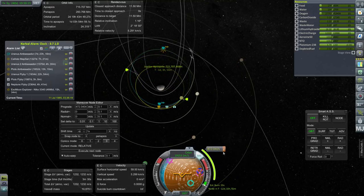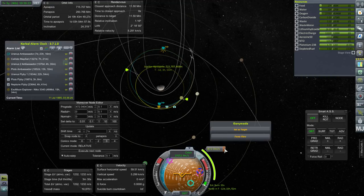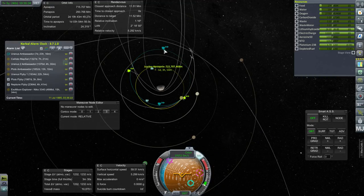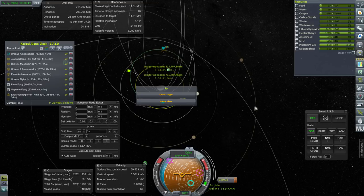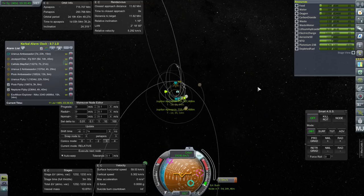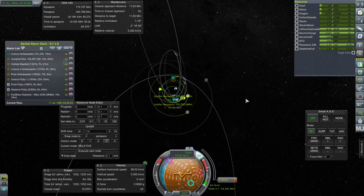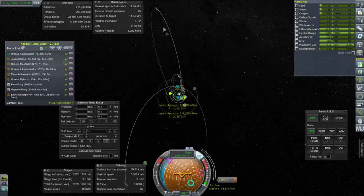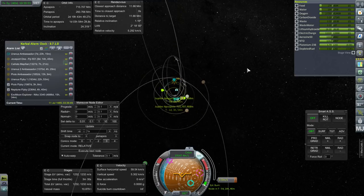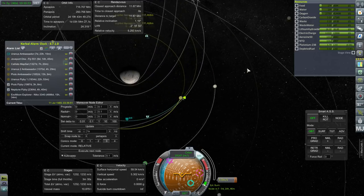We have to pay attention to the Uranus Ambassador, so I'm going to create a dummy maneuver out there for the time being and delay it — we're not doing anything useful here right now anyway. Let's just take a look at the Uranus Ambassador. It's probably got a long ways to periapsis around Uranus, but we should take a look at it. We still have the other tug that could potentially do something, but it's tough for that tug to get down to where we're at right now — it's all the way up there. That might just be in reserve for something else.